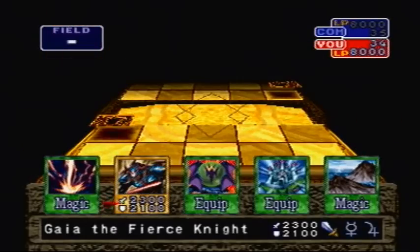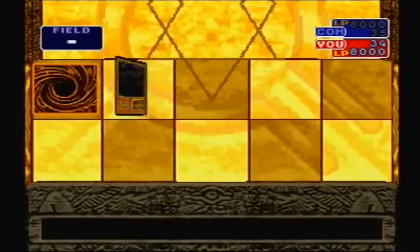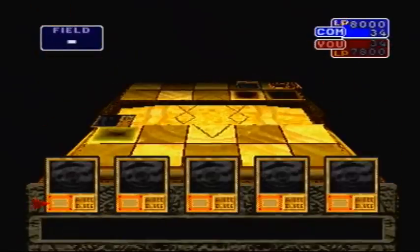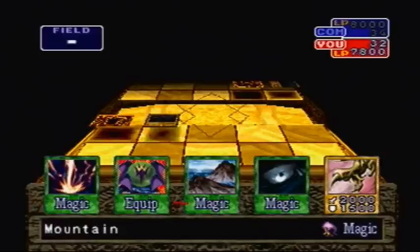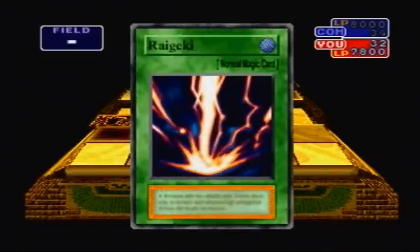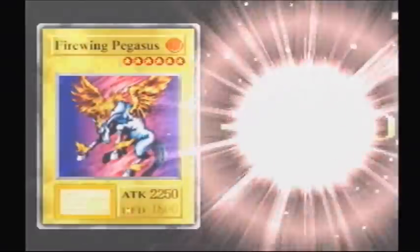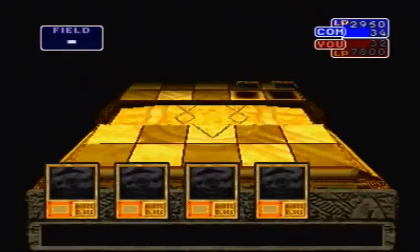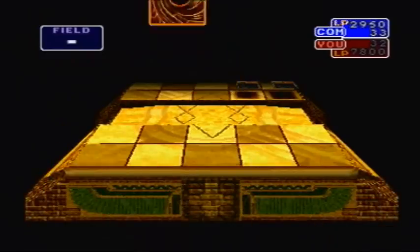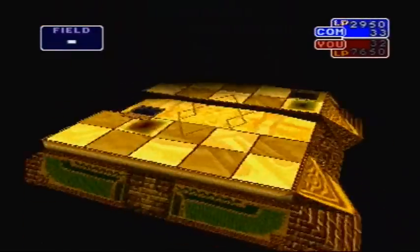I guess we can just go for it. Power up Gaia the Fierce Knight. I'll save Raigeki for later. Oh, that was a Wall Shadow. Alright, guess we're not beating that this turn. So you have to make sure that you come here defeating at least two mages — defeating one will not get you to this point. I think this will do for doing some damage. You know, for all the flack it gets, Firewing Pegasus does have some good utility uses for my deck. That's a bit of a redundant sentence. And then it gets destroyed — it tried its best.